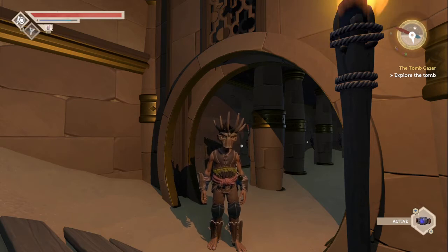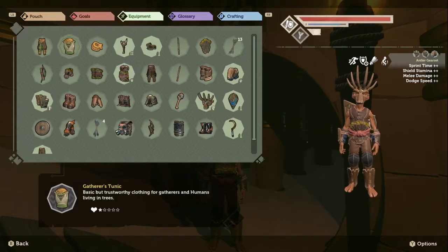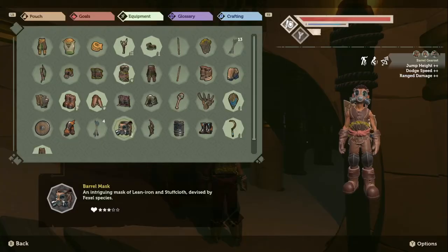Good to have you back. Let me change our outfit. Last part we did the antler set, so this time let's do the barrel set. This is the first time I wear this set too - we got increased jump height, start speed, and range damage. Nice.